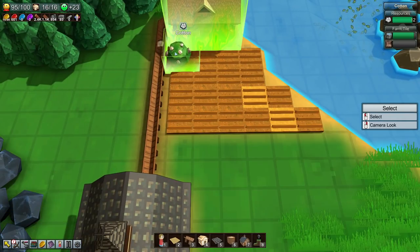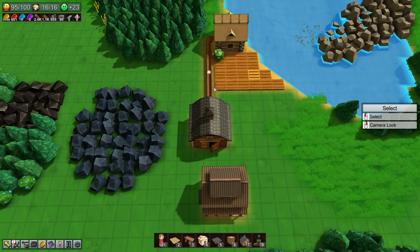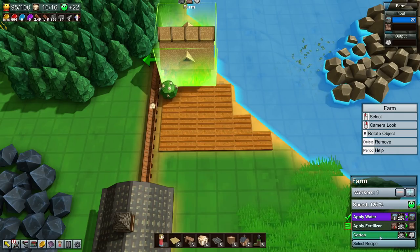We're gonna harvest this - beautiful! How much do we get from each? We get a lot of it! Oh that's actually beautiful, we get a lot of cotton from each of these tiles. Problem is cotton does take a while to be harvested - it takes two seconds per harvest. So we don't really need that many cotton things, because if we have like two or three we can keep up with demand quite easily.